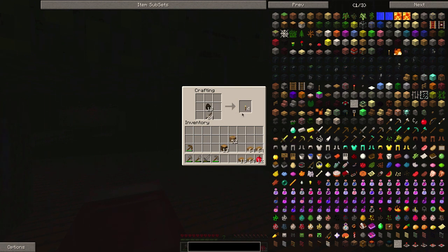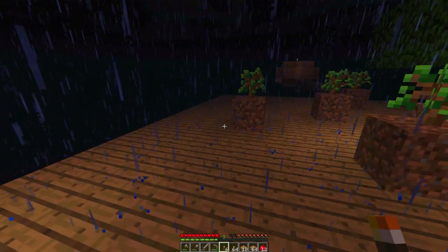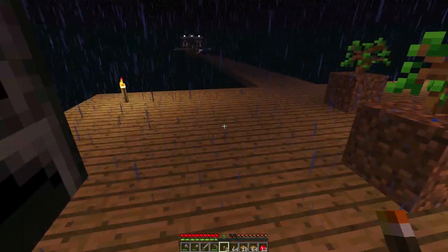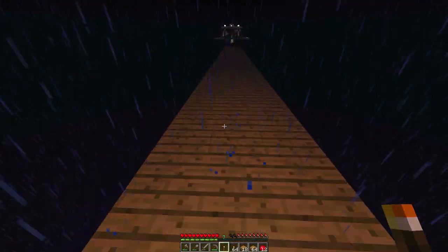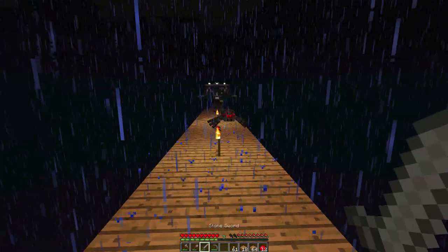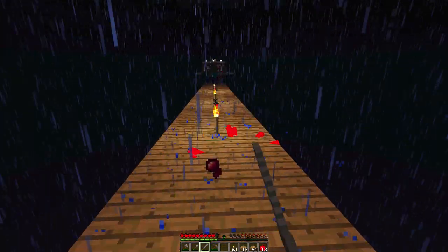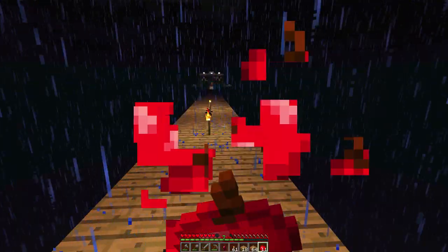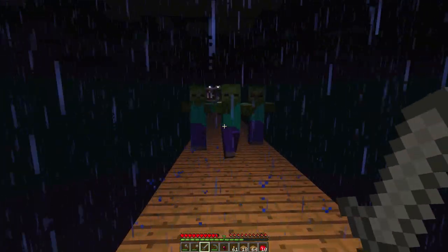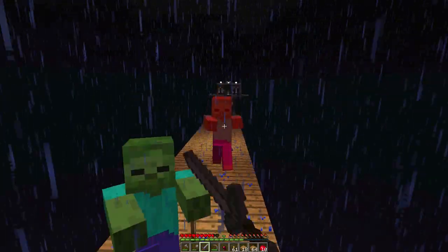Let's light this platform up because this is where our house is going to sit. Put a couple more torches right there — perfect. Let's put these across here so we don't have any gaps. And there they are — I knew this was going to happen. I should have waited for daylight and slept the night away. Get out of here, spider! There's like four of them up here.